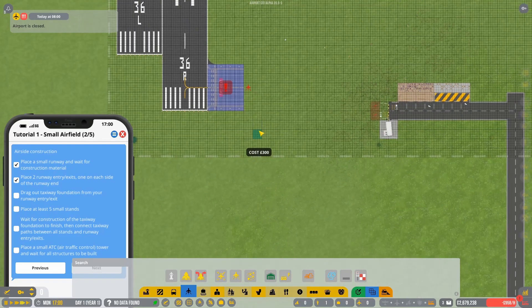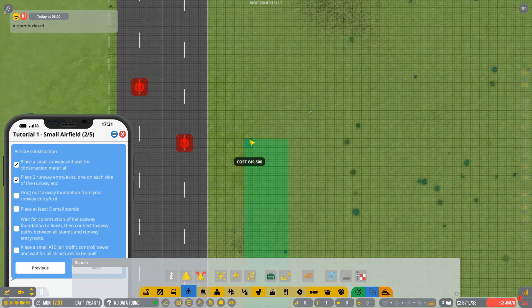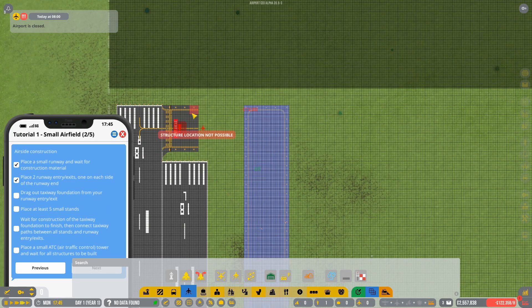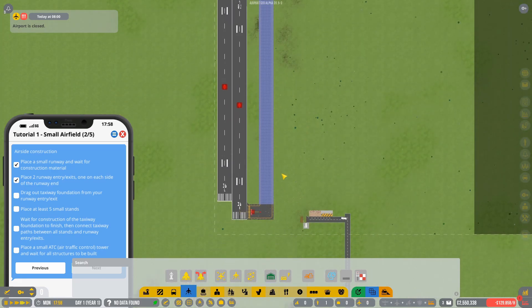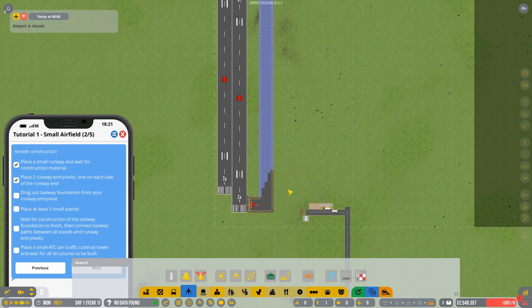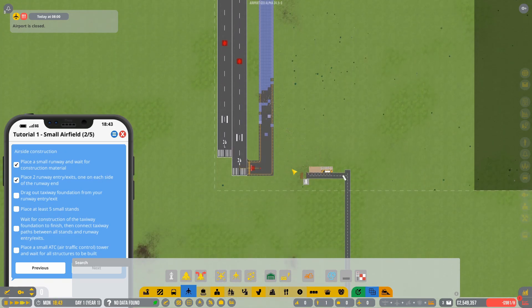Next you'll see an option for taxiway foundation — this is how the planes get around your airport. You'll notice it's five squares across, which is for small aircraft. Build a five-by-five square, then press W to go upward and run the taxiway all the way up until it's in line with the entrance/exit. Fill in the five-by-five gaps and now your planes will land, come off the runway, hit one of your aircraft stands, be serviced, turn around, go down and take off — one of the most efficient setups.